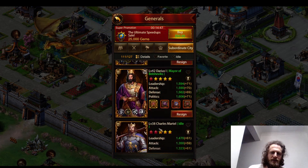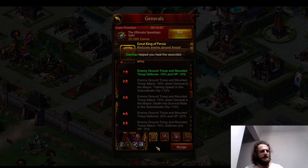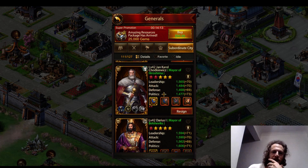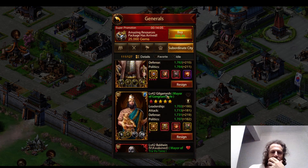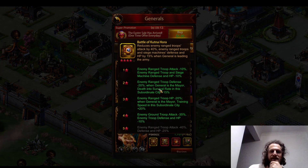I basically want to get the star level on each of them that has death and survival rate, because all the troops get killed so fast. If you have survival rate of like 15 or 20%, that's going to keep you from having zero troops for several hits. Most of them require the third red star to have death and survival rate. But Zizka has it on the second red star — that's really good. Zizka has survival rate on the second red star and training speed on the third. He might be the only one.